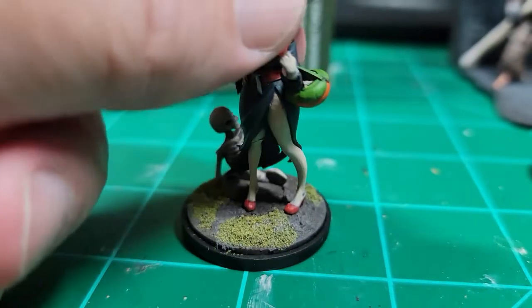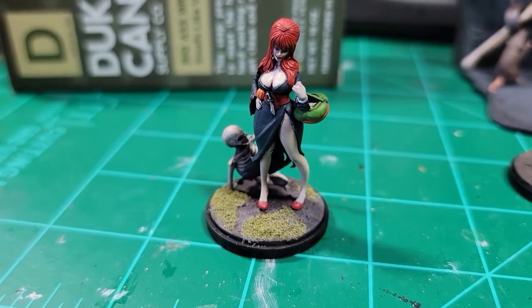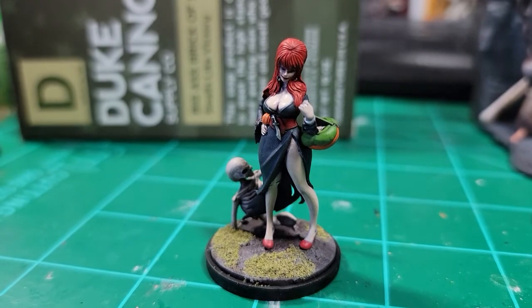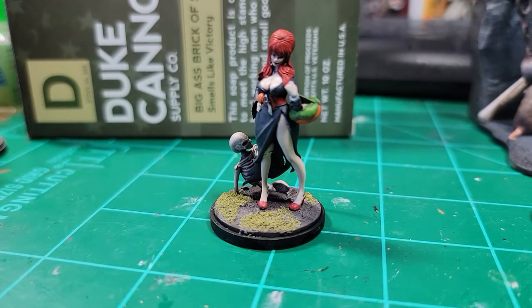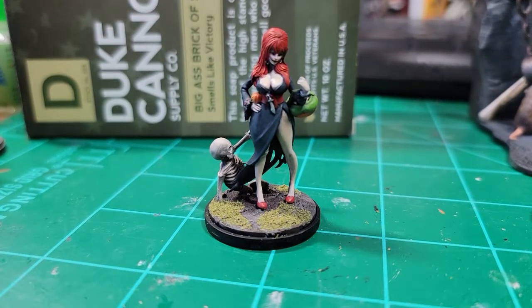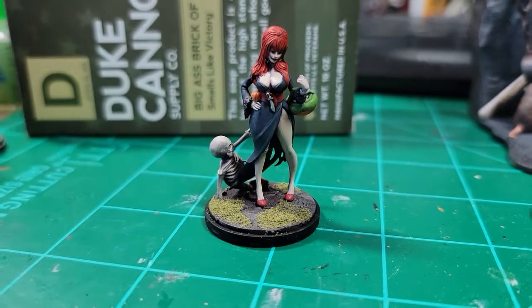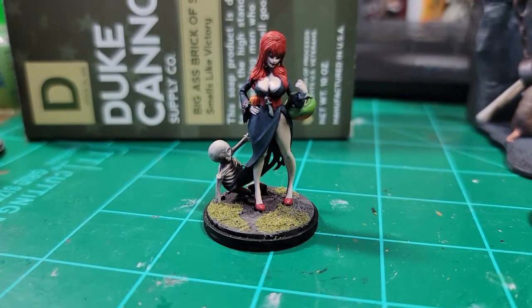Her skin is Rakarth Flesh with a mixture of Basic Skin Tone from Vallejo — Rakarth Flesh first, or Deneb Stone, whichever one that is. Then I went over it with the Skin Tone and base paint mixed together. I did have kind of the same problem with not letting it dry enough but it wasn't as pronounced. There was a gap on the top of her thigh that I waited too long to fill in — should have done it before priming. I primed it and the gap was still there, and I should have sanded it down, filled it with green stuff, and reprimed, but I did not, and paid the price later on.